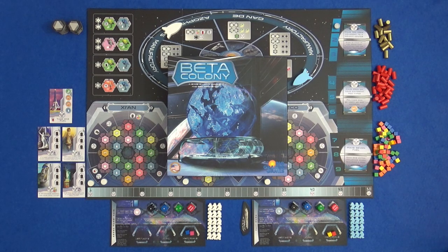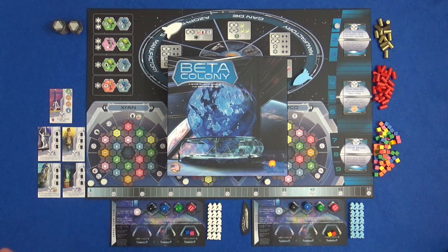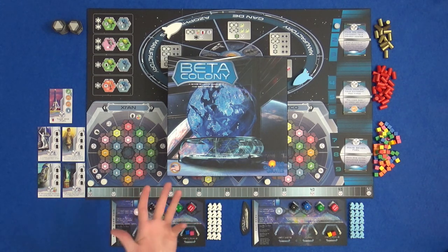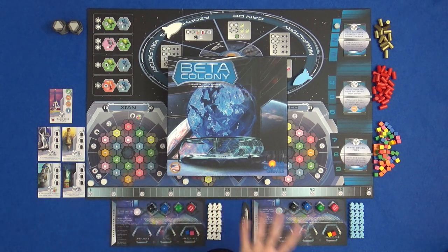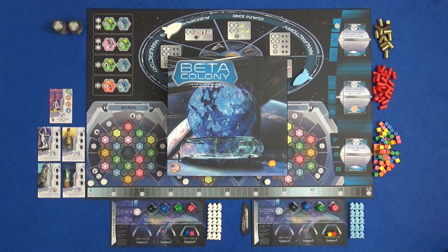Hi everyone, I'm Tom and today I'm going to be playing Beta Colony. This is a game where Earth has gone wrong — imagine that — and we have fled on a ship and found some potential colonies that we could settle on and we're trying to advance them, build them up so that one can become the Beta Colony. And how will we do this? With dice and stuff.